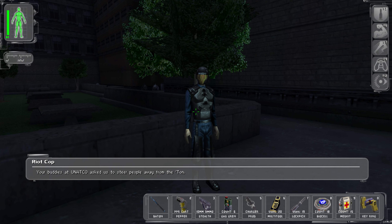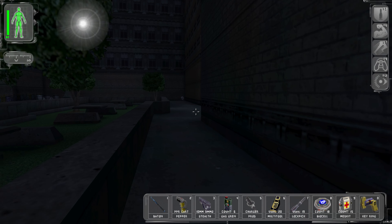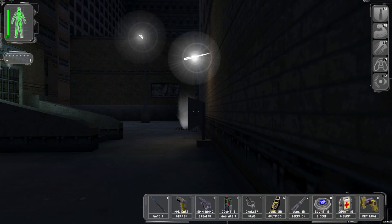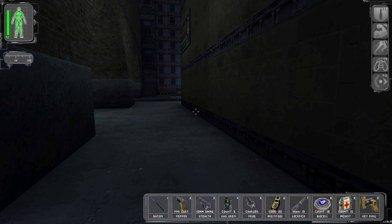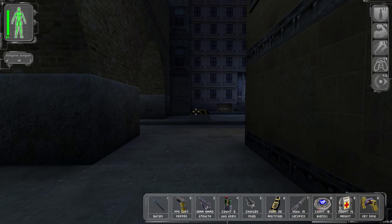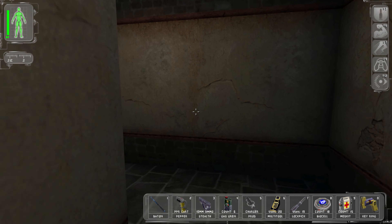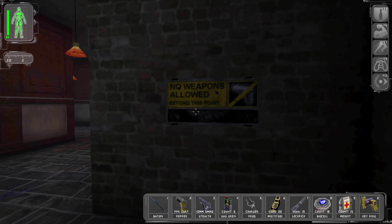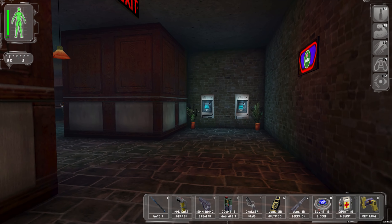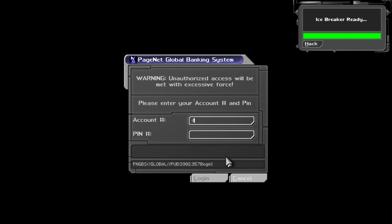Someone's saying UNATCO asked them to steer people away from the Ton - because of Paul, probably. We should get to work; I've just been dawdling about. Let's check the Underworld Tavern one more time and then head toward the NSF base. My account number is not 'dumbass' - I want to hack these ATMs, take their money.